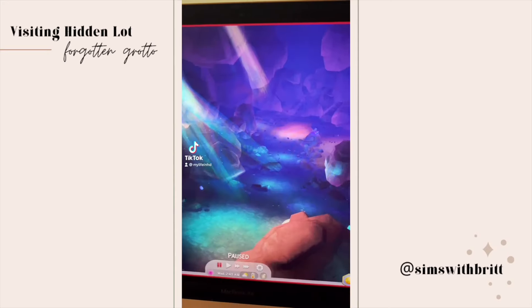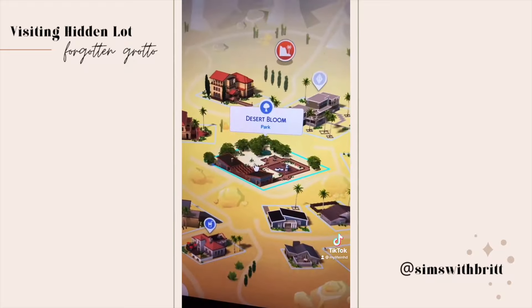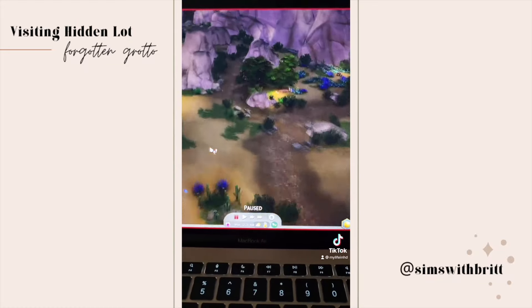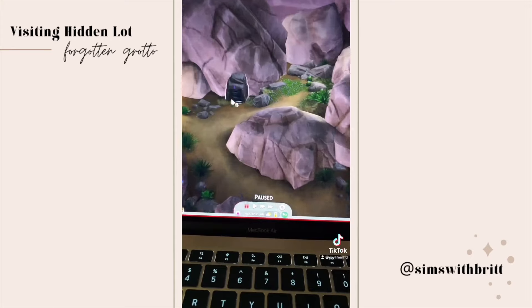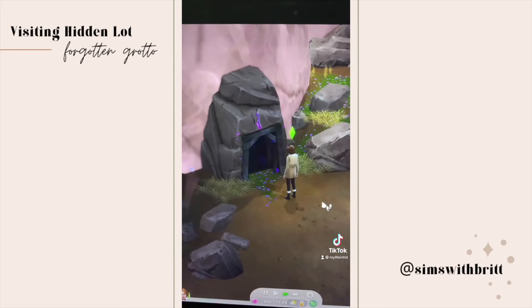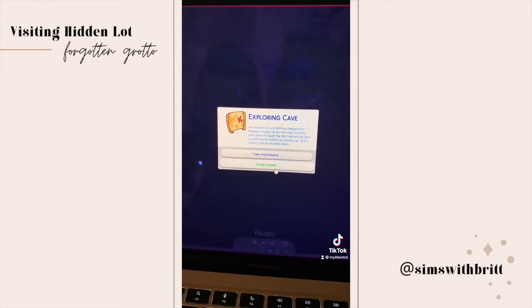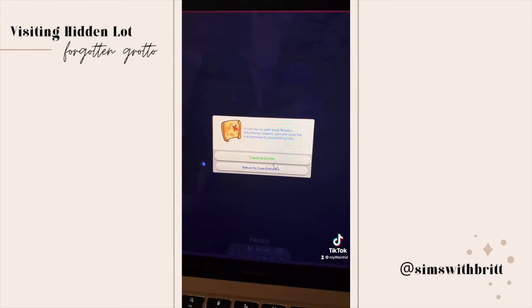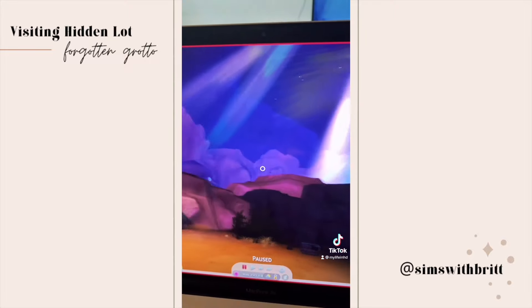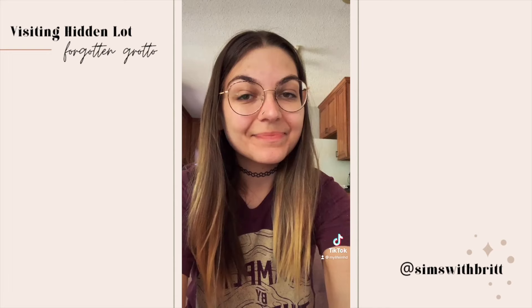This is Forgotten Grotto, another secret lot. To get here you'll need a Handiness skill of 10. Go to Oasis Springs and head to the park. Once here, head to the back of the lot — there'll be a little hidden cave that's been boarded up. Use your Handiness skill to break it open. Once it's open, enter and you'll also have to do a riddle just like the other secret lot: take the wide path, climb ladder, up on the ledge, then travel to grotto, then travel. Once inside you'll find fishing spots, places to look for frogs, and collectibles. Be sure to follow along for more.